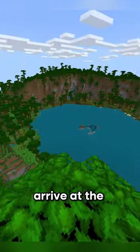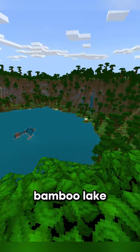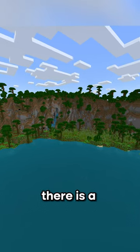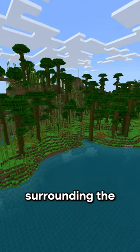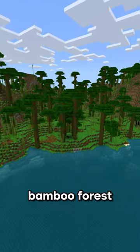When you arrive at the coordinates, you should notice this amazing bamboo lake. And if you haven't noticed already, there is a sinkhole in the center of the lake which takes you all the way down to bedrock. Surrounding the lake is 100% bamboo forest.